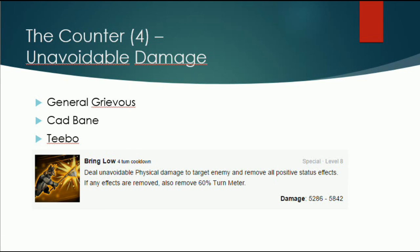And last but not least it's unavoidable damage. At the moment only three characters have unavoidable damage: General Grievous is available, and Cad Bane is very good — he is just very slow. I would say only three characters and multiple other characters have the ability to give evasion up, so it's not balanced. I think more and more characters will have an ability to give evasion down.